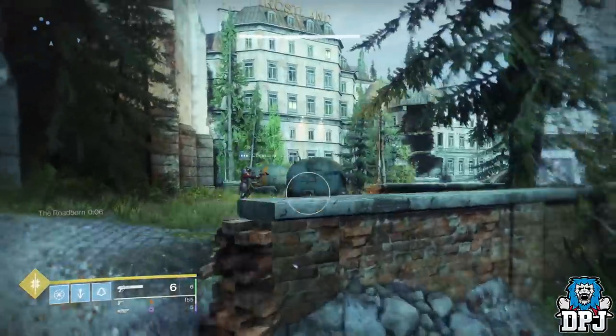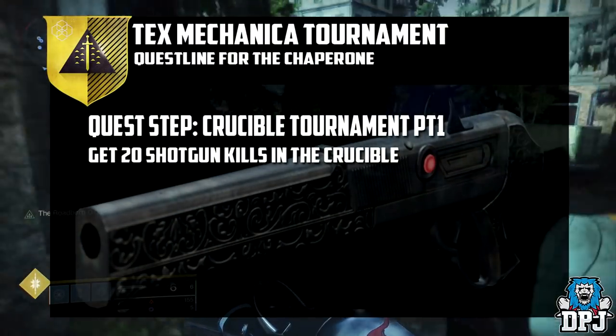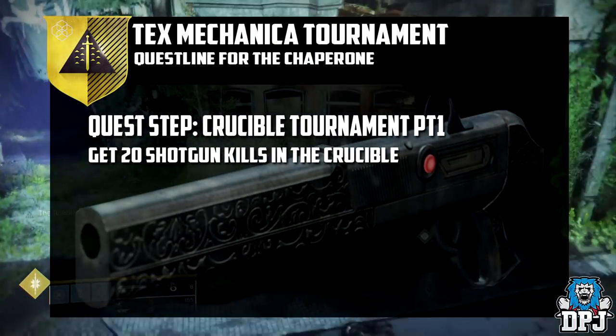Once you do get the quest pop up, the first step will tell you to go and talk to Amanda Holiday. She then sends you into the Crucible where you have to get 20 shotgun kills, but this is easy as you know.